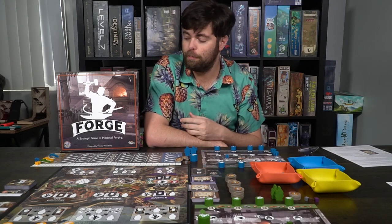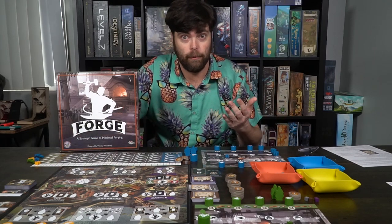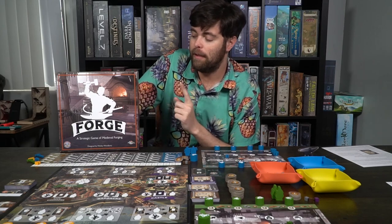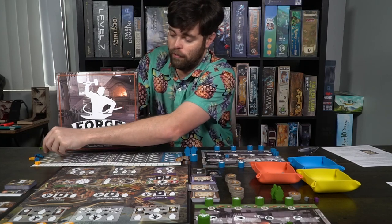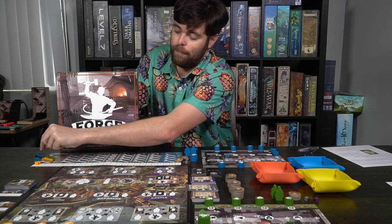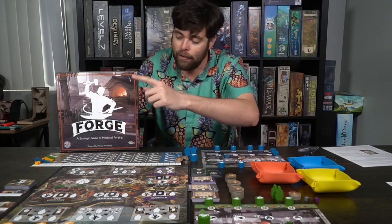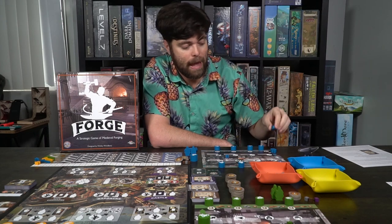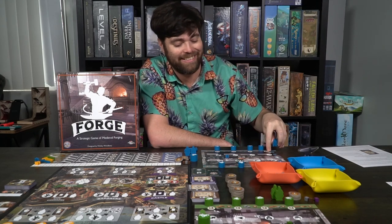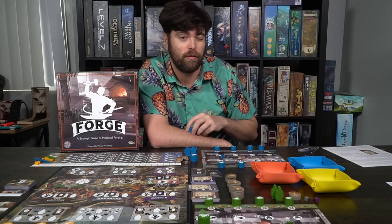Round two will happen and it's pretty simple. You're going to move all of these markers off to the left. The person on the bottom will select first and can never go last again. Then the second player is going to be yellow, and finally blue. They will rearrange their markers — so maybe green is going to want to go here, yellow will go here, and finally blue will go down here. You'll gain the resources associated with the locations, then give the starting marker to the player that's at the top, which in this case is green. In the second round you're going to get a bonus worker, and in the third round you will gain a bonus worker and a skill.